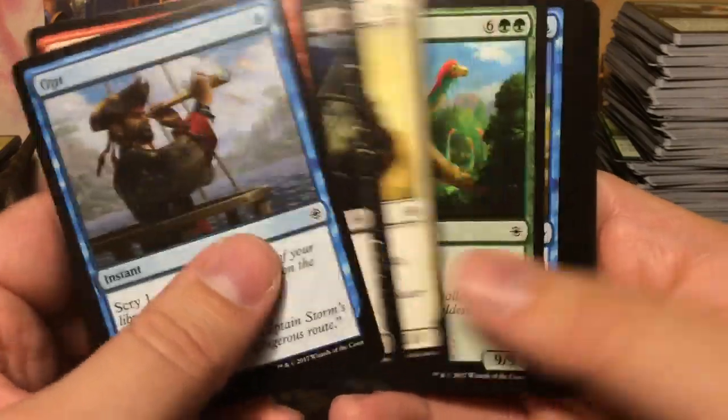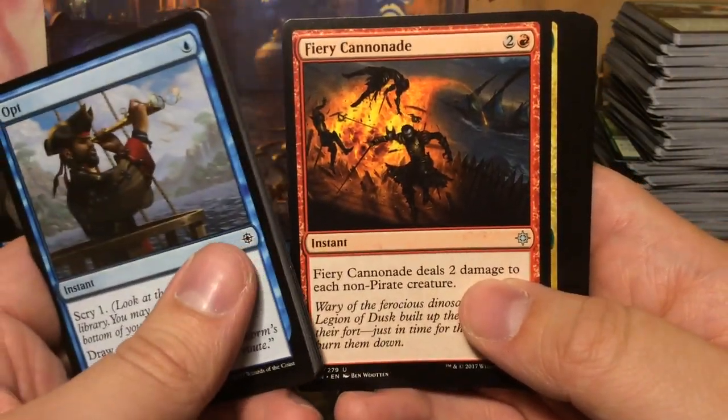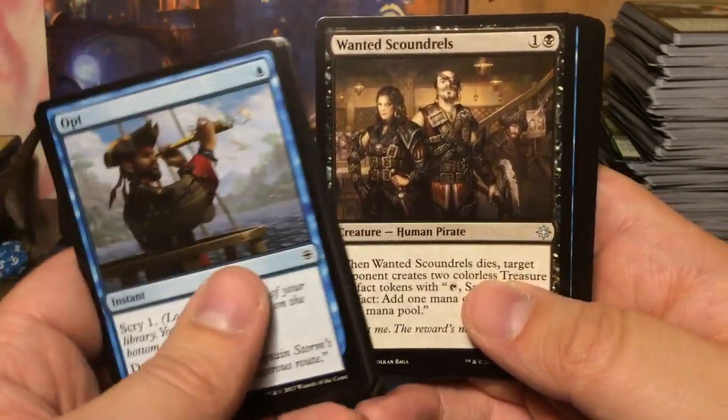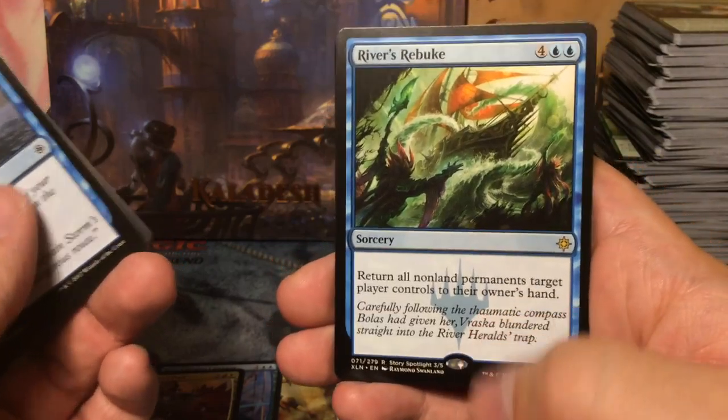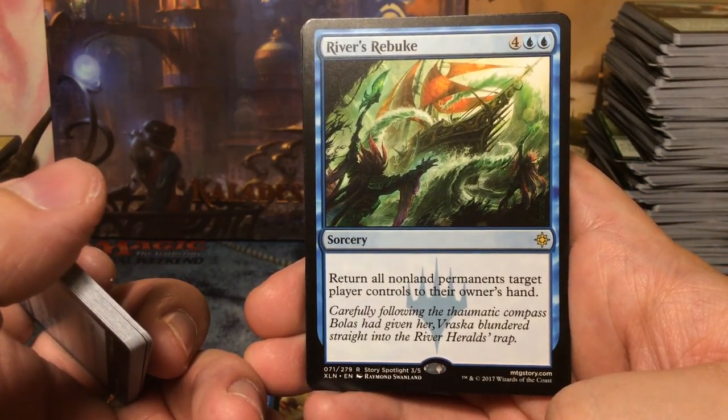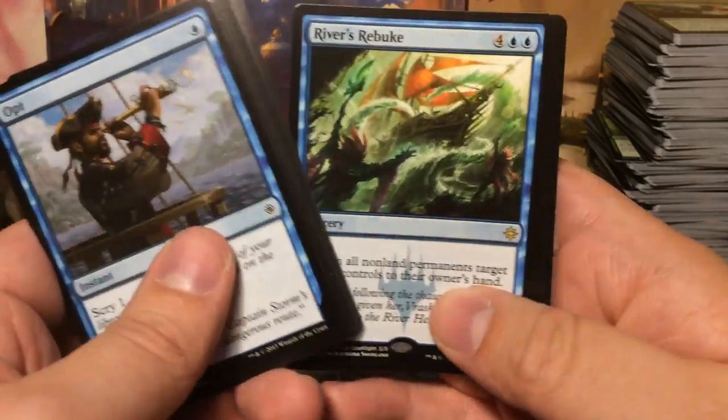Four boosters left. Another Opt — I can never have enough Opts. Fiery Cannonade, Raging Swordtooth, Wanted Scoundrels, and we have River's Rebuke: for six mana sorcery, return all non-land permanents target player controls to their owner's hand.